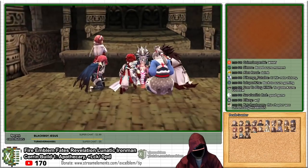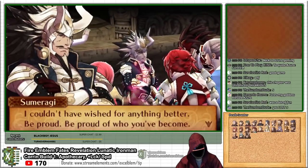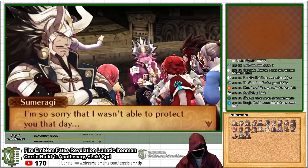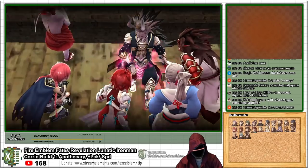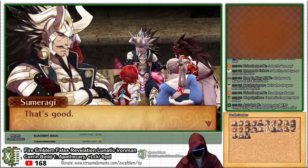Corrin and the Hoshido royals cradle Sumeragi in their arms as Anankos's control fades in his final moments, allowing for a brief heartfelt conversation where Sumeragi comments on how much everyone has grown and how proud of them he is before he dissolves into bubbles.